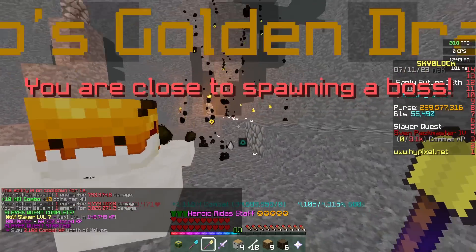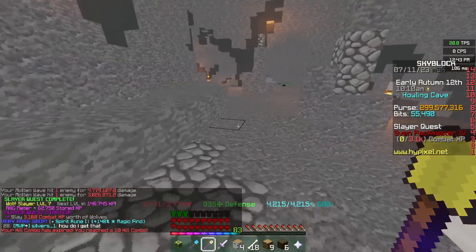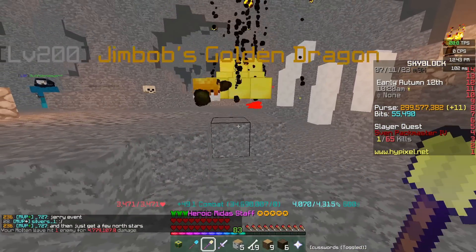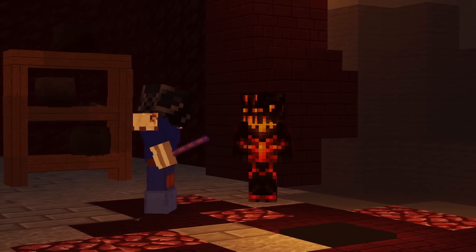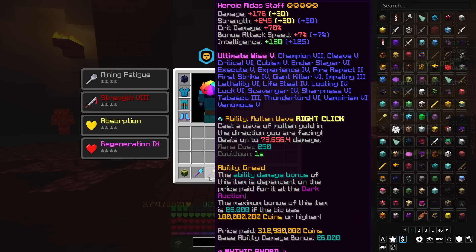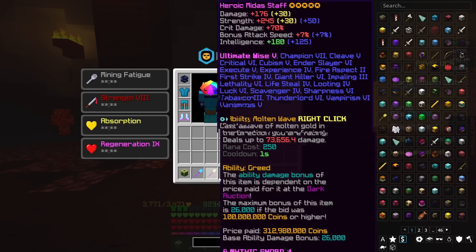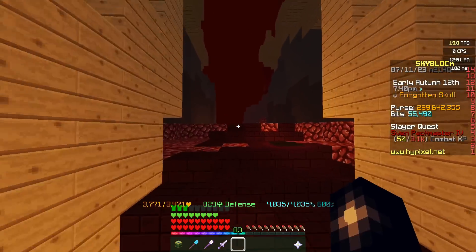For the boss, the Midas staff is really good — it can obviously instantly one-tap. I wouldn't really recommend spawning with it though. The harsh reality is a lot of players that don't have a Hyperion will simply just get kicked from the party. The clunkiness, the delay, and the comparable DPS to the Hyperion is the reason why the Midas staff is much cheaper and the Hyperion is way more expensive, and for certain aspects of the game it definitely shows.